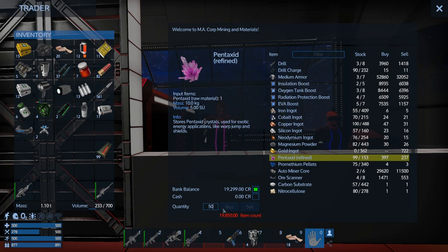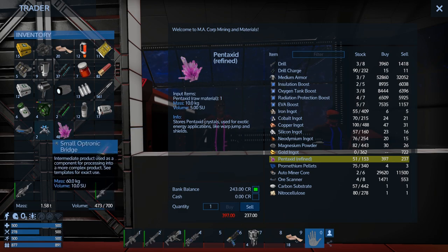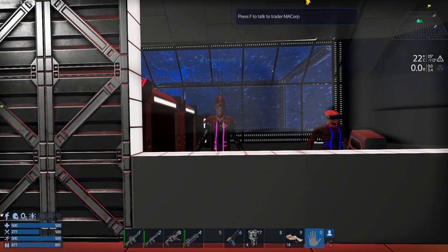We can almost afford 50 — let's try 48. Okay, let's buy that. We're down to almost no money, but we've got ourselves two small optronic bridges, which is halfway to being able to spawn in a fighter. We're doing good.